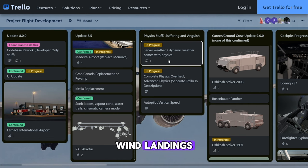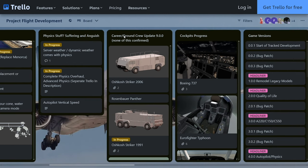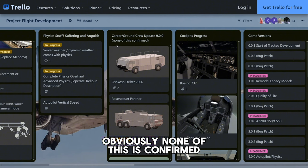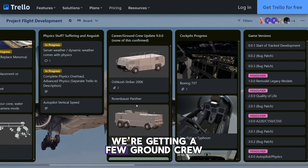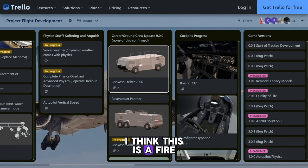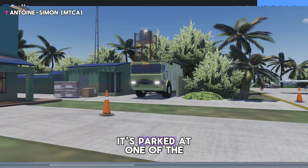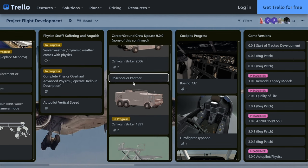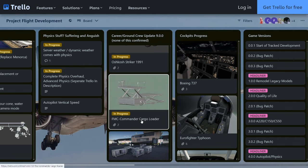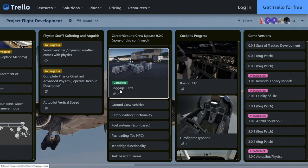Then there's a courier and ground crew update. Update 9 — none of this is confirmed but we're getting a few ground crew vehicles. I think this is a fire truck, and actually I think this is already in game — it's parked at one of the airports. Then we're getting Black Panther I guess.